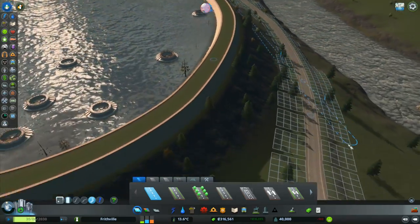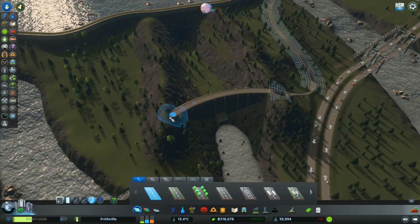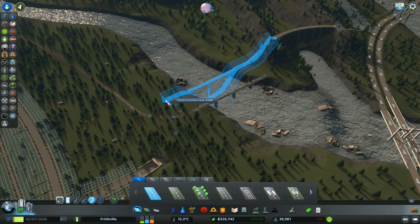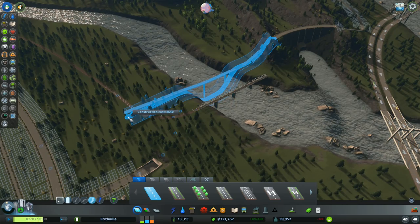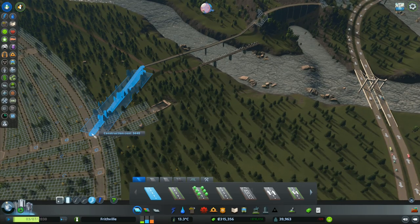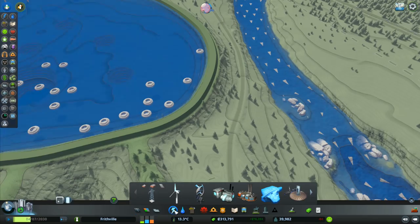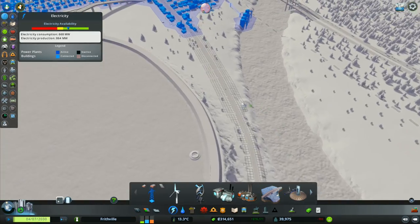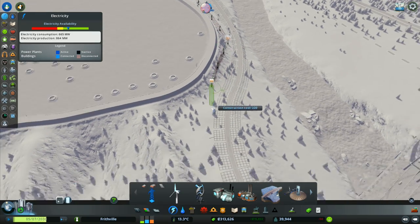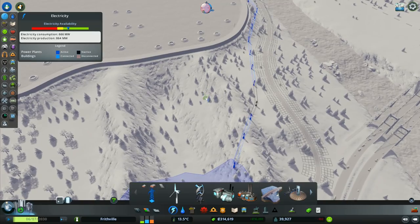We've got that connected up. I think I'll connect it from the other side as well - going out to here and bringing that up, so it goes across that railway and then brings it down and joins in there. We've got a complete loop all the way around. Then we're going to need power lines right here, coming from here, straight down and on round up over the mountain onto there. That is now connected in as well - all joined up all the way through.